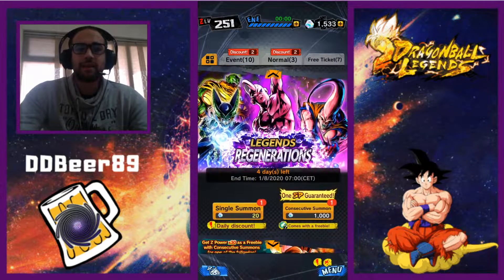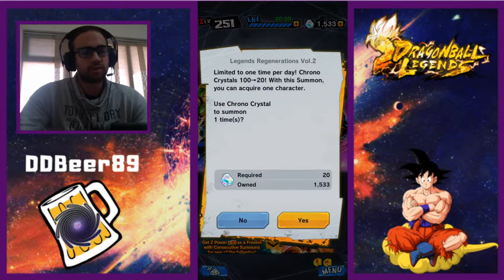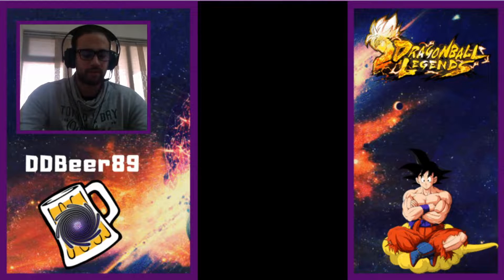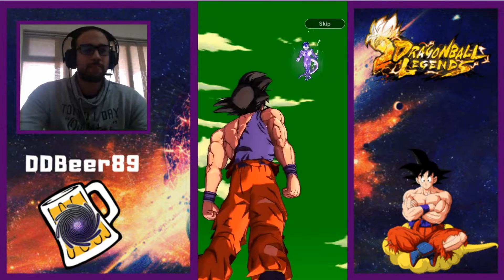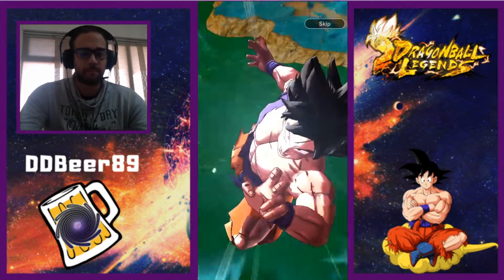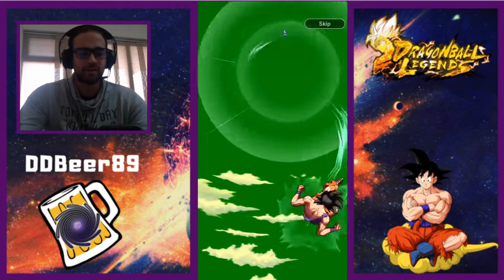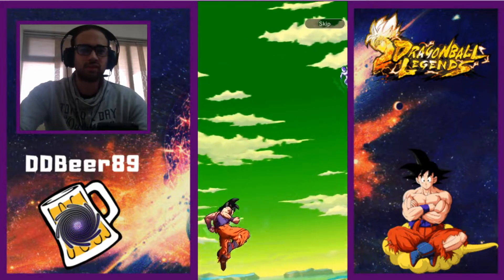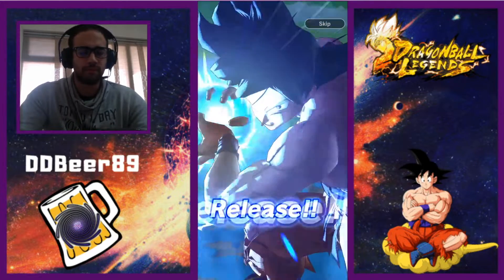I don't mind getting a load of rubbish characters in this as long as I get something decent on the Super Saiyan 4 one or the free banner. These ones are surplus really - I'm just trying to use them to get rid of some bad luck. So far we've been doing quite well these past few days, especially on the free ones - the free ones have been popping for me.